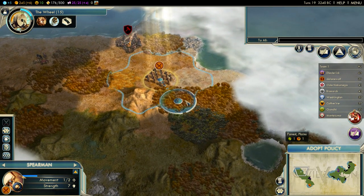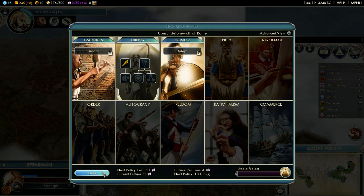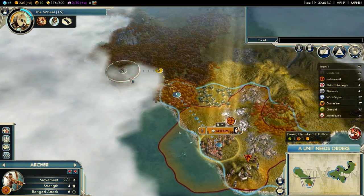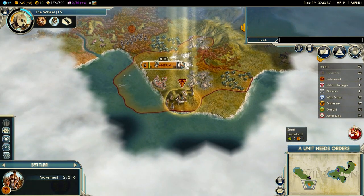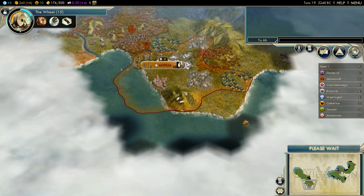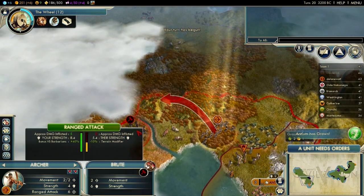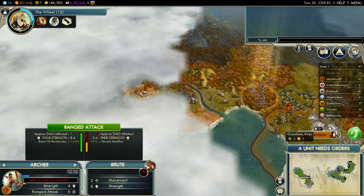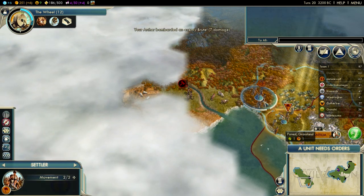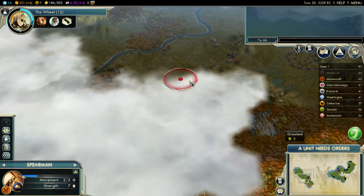These old ruins — sometimes you get some nice stuff out of it and I get a free settler! I'm going to send him over there and then send my settler right after him. Barbarians are trying to foil my plans. Let's try some ranged attacks — that was pretty effective. You can go there and you can go down.